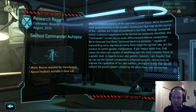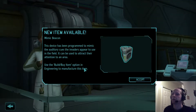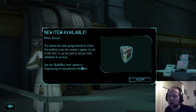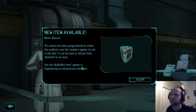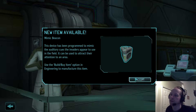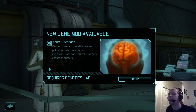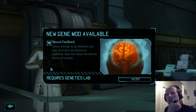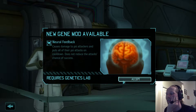So the Mimic Beacon is available for Manufacture and the Neural Feedback is available in the Gene Lab. The Mimic Beacon has been programmed to mimic the auditory cues the invaders appear to use in the fields — it can be used to attract their attention to an area. That's kind of cool. And Neural Feedback causes damage to Psy attackers and puts all their Psy attacks on cooldown, but does not reduce the attack's chance of success.